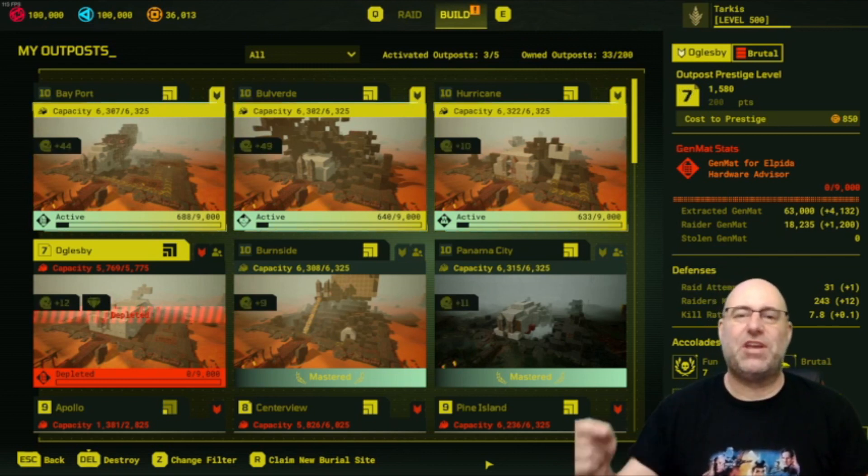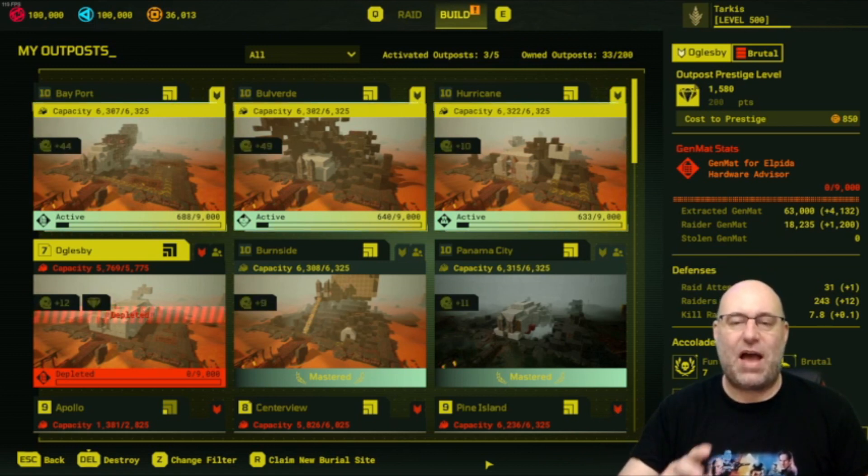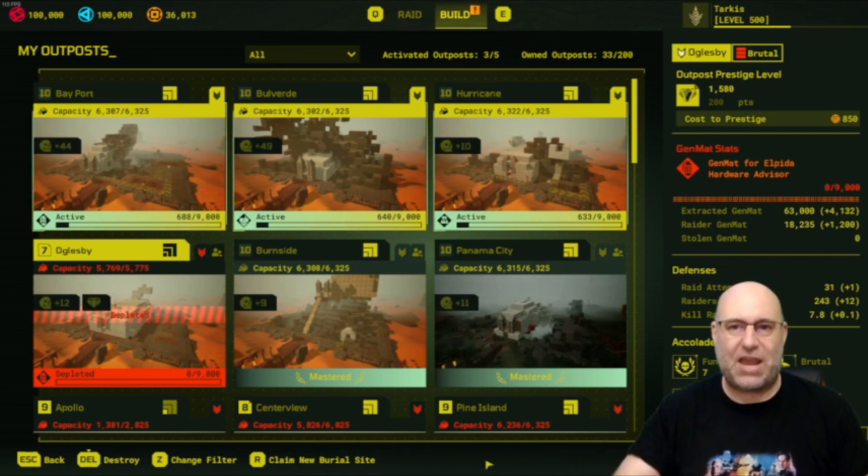Today we're going to be bumping the Coliseum up one more prestige level. It's now prestige seven and we've been doing this daily since I created the outpost on my channel.